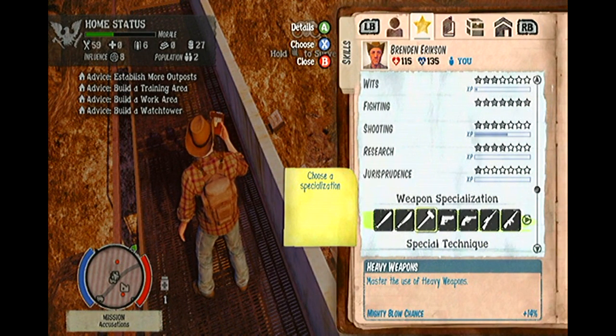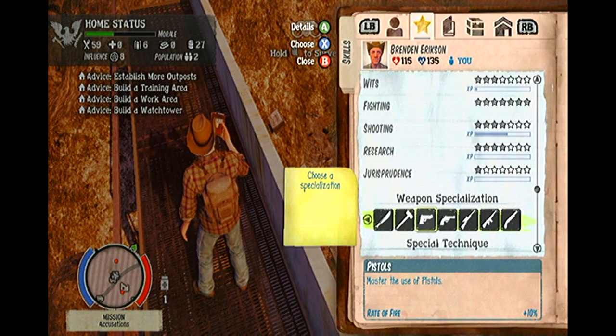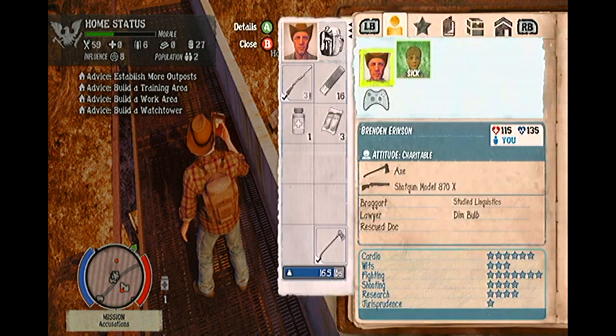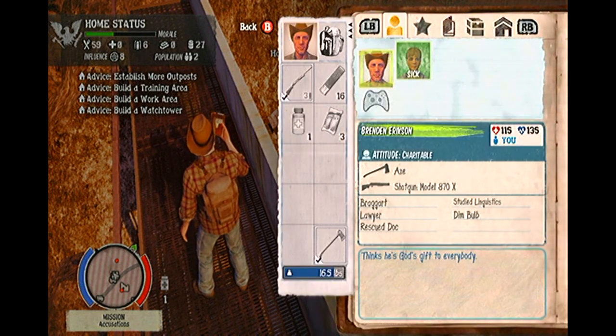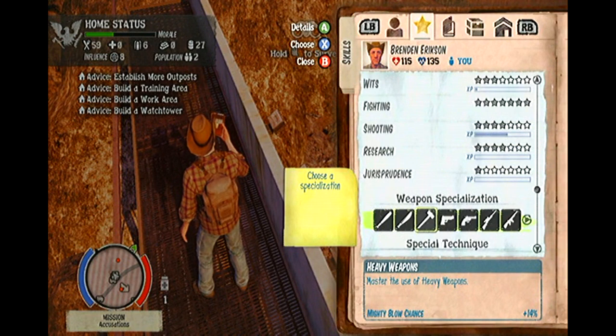Now onto special techniques. As you master certain things such as fighting, wits, and cardio, you will unlock the right to use certain abilities. As an example, when you reach level 7 fighting, you unlock rage as a special technique. If you select rage as your special technique for that survivor, again by holding X, you will gain stamina every time that you kill a zombie. If you have level 7 cardio and you choose marathon, your sprint meter drains 50% slower. Others include the ability to make zero noise when looting and lowering the rate your stamina drains in combat.